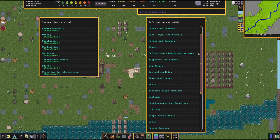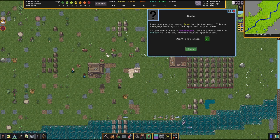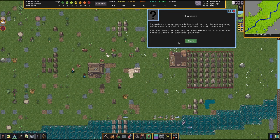Here we have information and guides. At the very bottom there's also a way to get all those useful pop-ups that come out the first time you access one of the various tabs — for example, a refresher on stocks. The first item on the list is Survival, which is pretty important. You definitely want to have an idea of what the most important things for the survival of your fortress are.